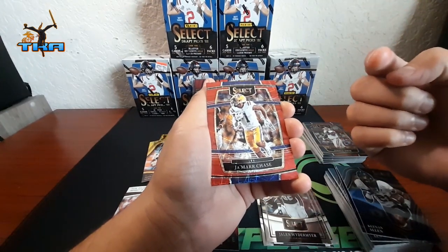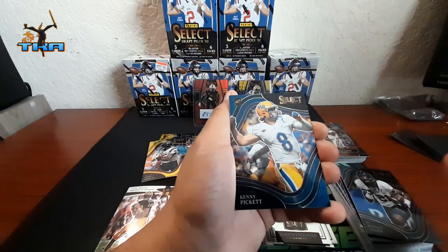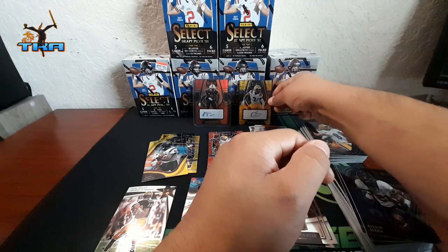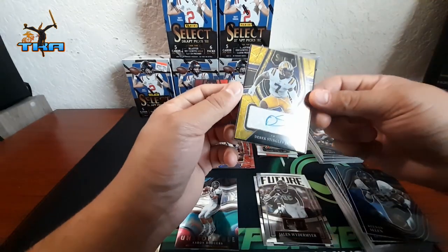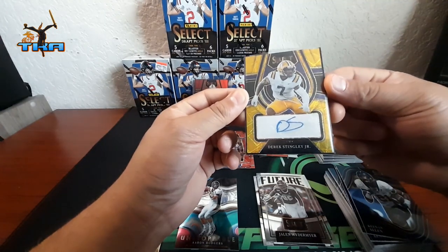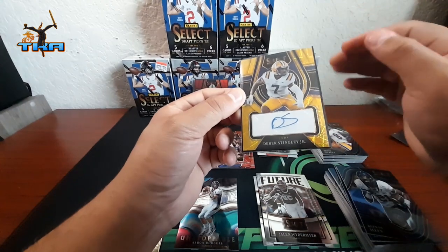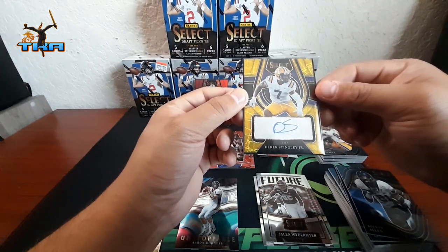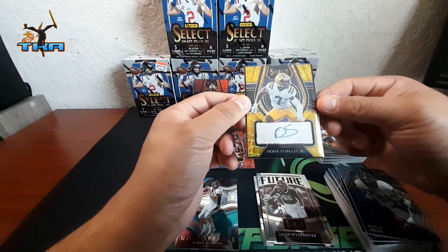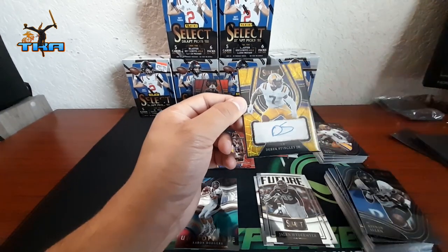Next we got JaMar Chase on the red cut laser and then Kenny Pickett on the rookie field. But yo, this is awesome — this last pack was magic getting this Derek Stingley Jr. auto card. Yes, I know it's just a draft pick, yes I know it doesn't necessarily cost a lot, but this is awesome! Everybody's done so you guys have a great day — thanks for watching, and if you like it, like and share!